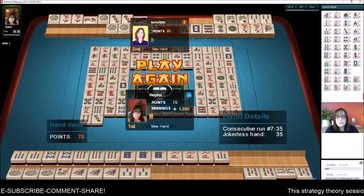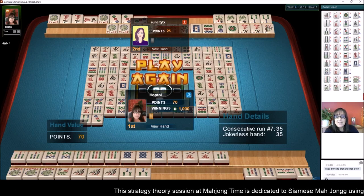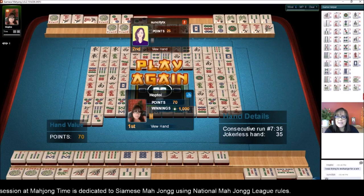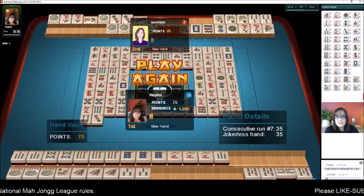Either way, we did win the game — we just didn't get a double mahjong. I'll report that Mahjong Time is very receptive to issues, so if you ever run into an issue, submit a bug report. If you like this video, give me a thumbs up. If you haven't subscribed to my channel, consider subscribing — click the little gray bell so you'll get notifications when I post new videos. You won't miss an opportunity to learn a new strategy or pick up an insight that could give you an advantage at the table. Between now and the next strategy theory for Siamese Mahjong using National Mahjong League rules — may all your picks be keepers.